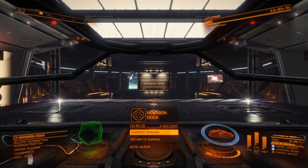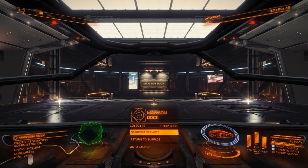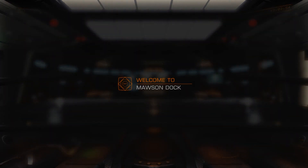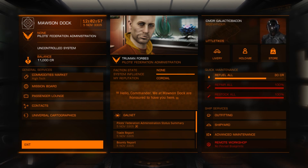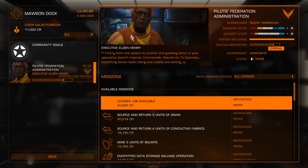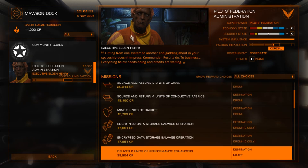If you have completed the tutorial missions, you will always spawn in a space station whenever you log back into the game. I happen to be at Mawson Dock in the Dromay system. To find your missions you need to enter Starport Services — I'm going to do that. And if you select Mission Board and click on that, you will see a list of missions.